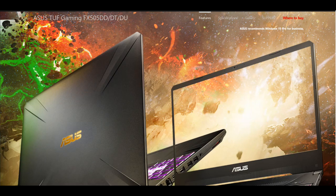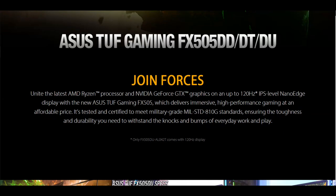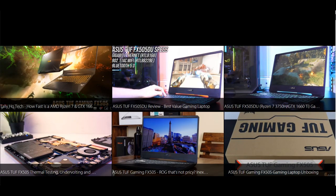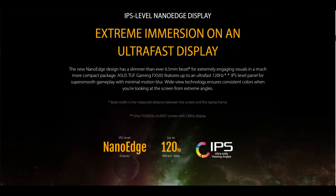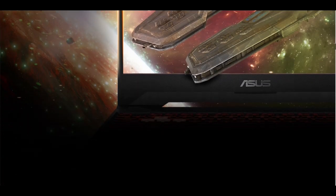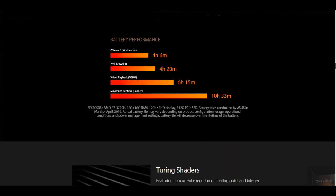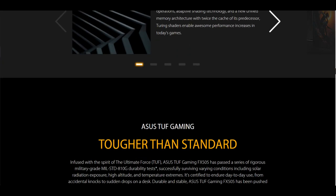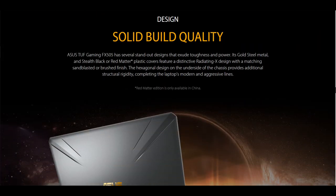In today's video I've got an ASUS TUF running a Ryzen 7 3750, combined with a GTX 1650 4GB model. The test I'll be doing will be upgrading it from a single 8GB stick of DDR4 to dual channel 16GB sticks of 2666 RAM.